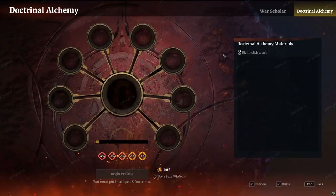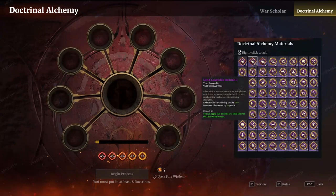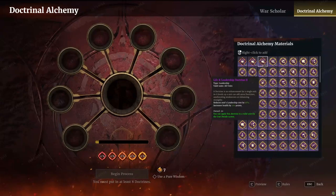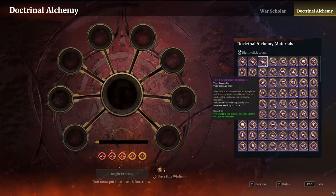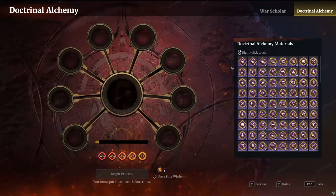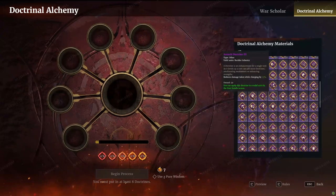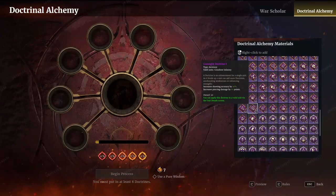The last thing to cover is the new doctrine system — the doctrine alchemy. It looks a little scary at first but it's quite simple. We've been given every new rune coming, though the leadership runes are NOT coming to our version of the game — those are only on PTR so we could test units. Everything else we are getting, and there are some proper juicy doctrines — real dirty, naughty, juicy doctrines I've already unlocked a few of.